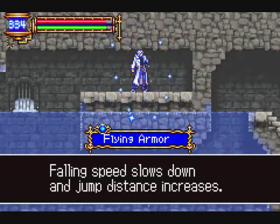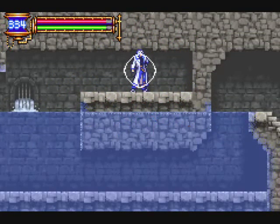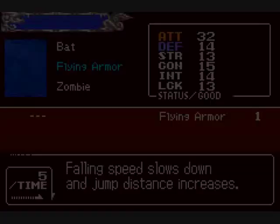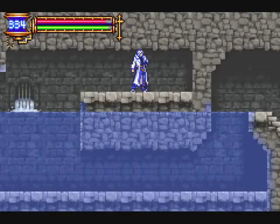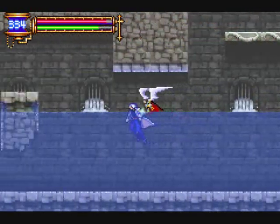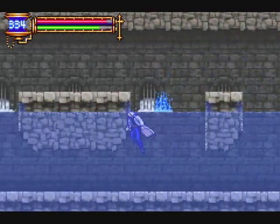And for our troubles we get the flying armor soul. Falling speed slows down and jump distance increases. This is a blue soul — these ones give you special abilities, but you have to hold down R to use them. And as long as they're in effect, they do drain your magic.